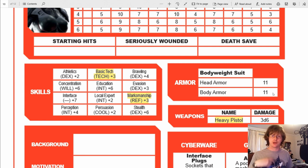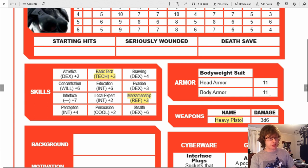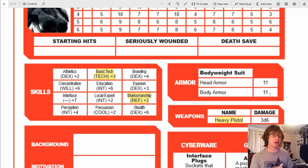He rolls a 10 — and if you remember, whenever you roll a 10 it's a critical success, meaning he gets to roll again. That's a 4, so 14 plus 10 is 24. He hits. He also has a heavy pistol, so 3d6 — that rolled an 18. Because I'm behind a wall that gives me plus 3, I effectively have 14 body armor. Now when the bullet gets through the cover I'm hiding behind, that cover protection decreases by 1 — so instead of plus 3 it now only gives plus 2.